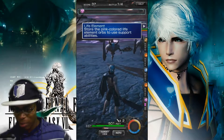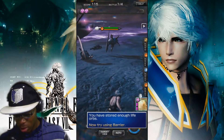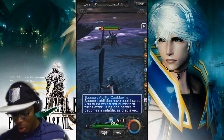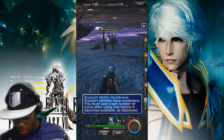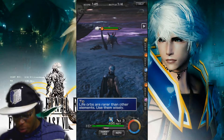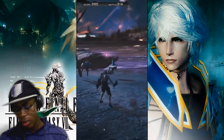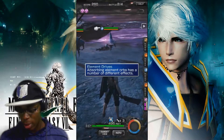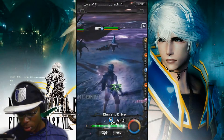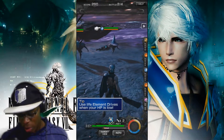Okay, back with this gameplay: life elements store pink-colored life elements, which always have support abilities. When you've stored enough life orbs — each element does a different thing. Obviously the heart things are for support ability combo cooldown. Support abilities have cooldowns; you must wait a number of turns after using one before it becomes available again. Life orbs are rarer than other elements — use them wisely. There's more than just attacking and breaking enemies; there are more mechanics in the game. Absorbing elemental orbs has a number of different effects. Let's trigger an elemental drive — tap and hold the element ring. Absorbing life restores your health; the amount of HP restored scales on the number of orbs obtained. Use elemental drives when HP is low.